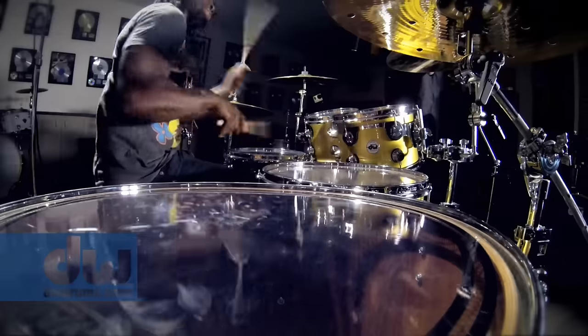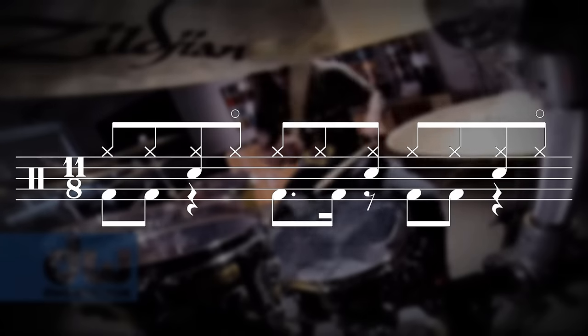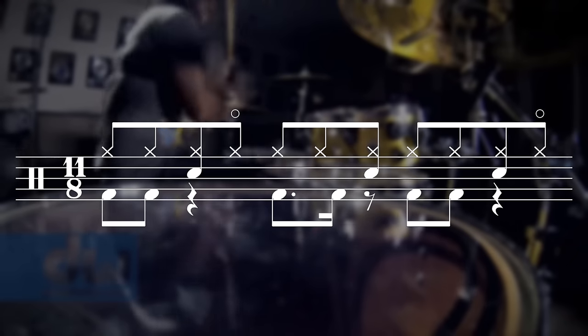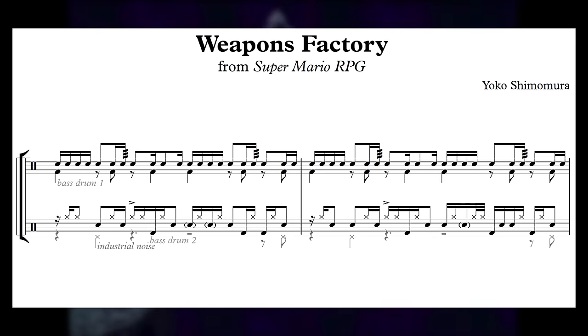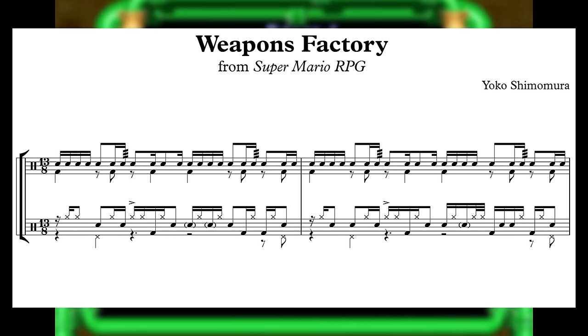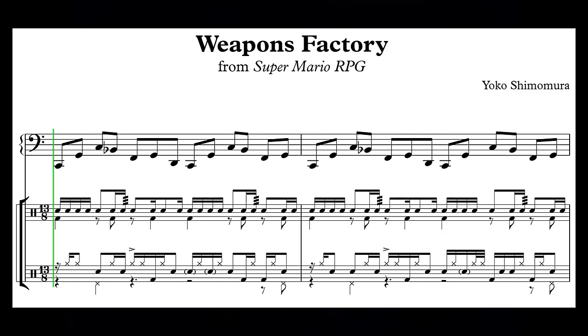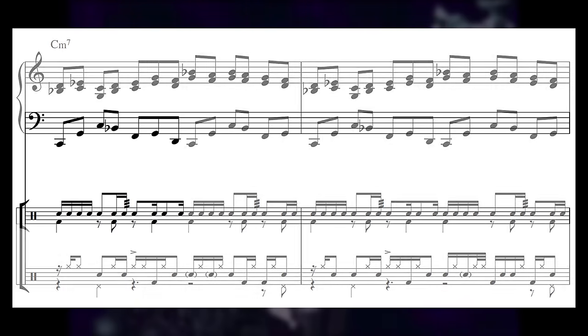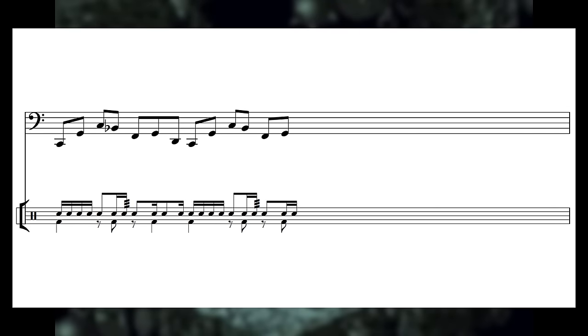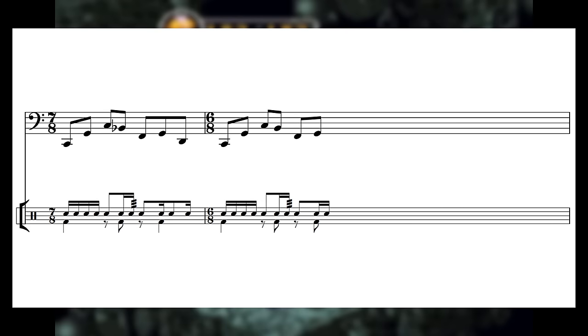Another way that more complicated time signatures are used are in what I call drum-driven arrangements. Some tunes take an eccentric time signature and base their entire composition around creating a groove to fit into it, with melodic and harmonic elements used only to dress up the rhythmic interest generated by the percussion parts. A great example is the Weapons Factory music from Super Mario RPG, which layers three snare tracks, two bass drum tracks, and an industrial clang noise into a groove in 13/8 time, while simple repeating synth parts help outline where the measures start and end. This tune follows a common technique where a pattern is established and then every other repetition either chops off a beat or adds an extra beat — an easy way to make a time signature sound way more complex than it actually is. You can read this as a repeating figure in 7/8 with the last note cut off in every other bar. That's a life hack for you aspiring prog rock composers out there.